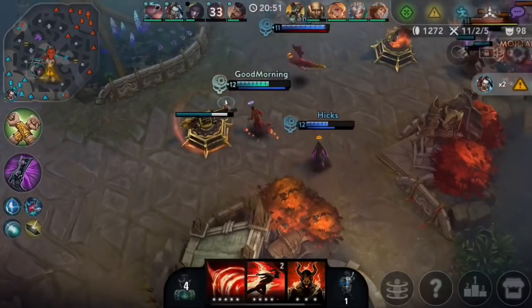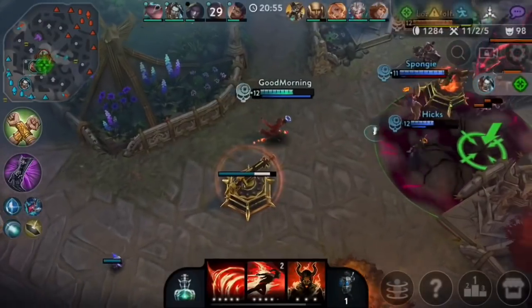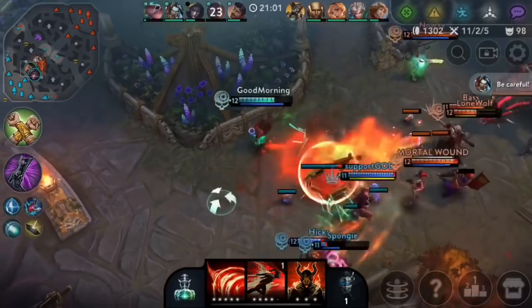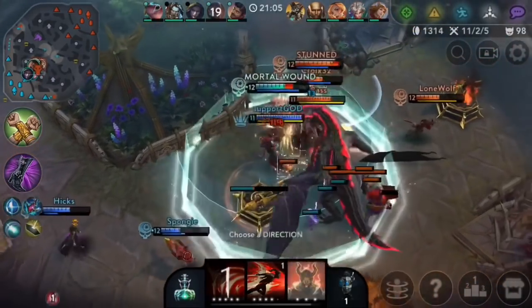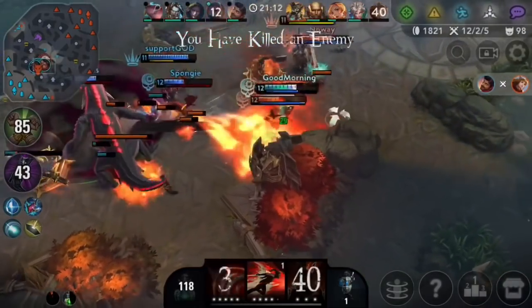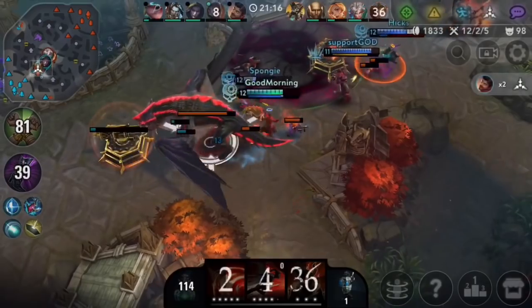That's not worth it there — if we all die here they can probably end. As long as I keep making this Miho back up I think we'll be fine. Miho already used ult so I'm not too worried. There we go — we forced them out, that's good enough. We can just kill this dragon now.